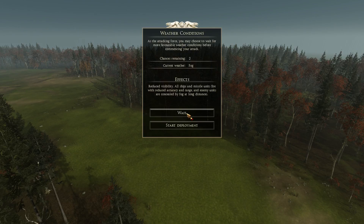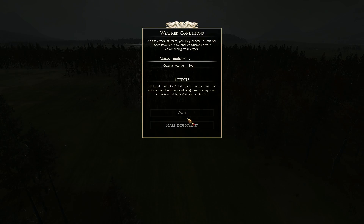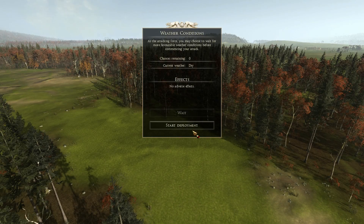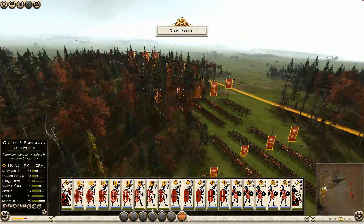Fog — that could help me against their Ballista, but why would you want to fight in fog? That's just stupid. Rain. Oh, goddammit. And dry. Alright, start deployment. I guess the last time is a charm, then.